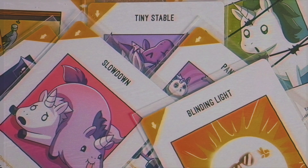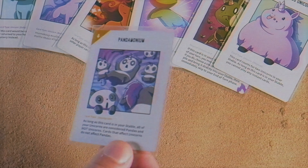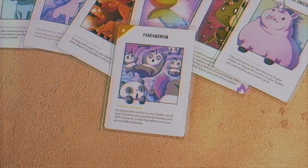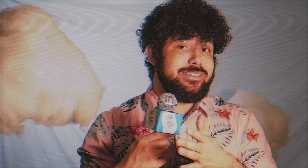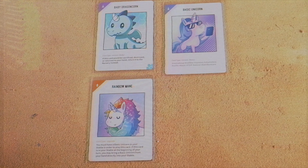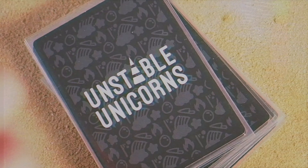The game goes back and forth with either preventing your opponents or setting them up for failure with something such as a downgrade card. A downgrade card can really affect your opponent throughout the game. It can do things such as make all of your opponent's unicorns pandas, and that makes it so they can't even win the game, because if they get seven, they're considered pandas — they're not unicorns, they can't win. There are also upgrades that allow you to freely drop down basic unicorns for free to allow you to get more unicorns out a lot quicker, or even more draw power in the game.